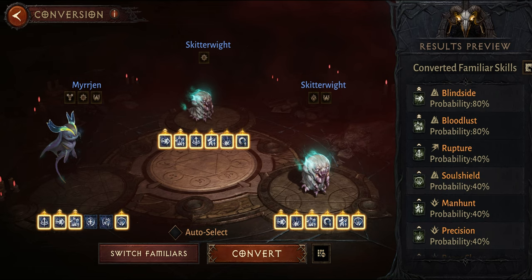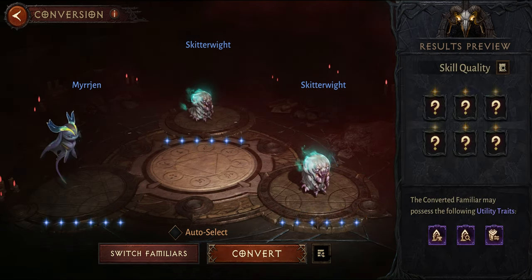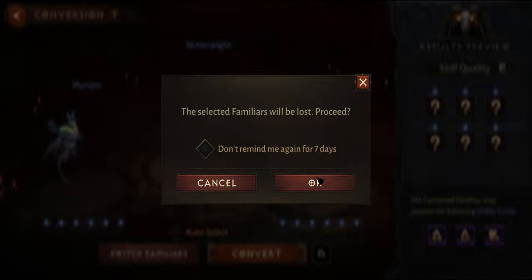Note that the family tree is still based on the three converted pets, so if you have three cats you should end up with a cat. If you have three different pets, you should end up with one of them.